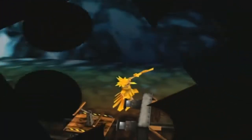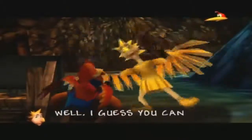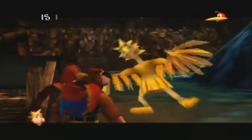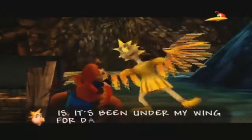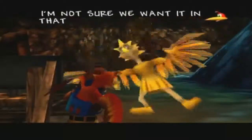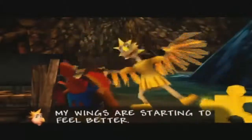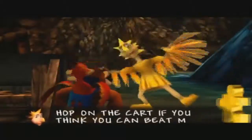Now let's see what kind of prize she'll give us. 'Well I guess you can have this shiny thing I found before I got locked in that cage.' Is it a Jiggy? 'I can't remember what it is — it's been under my wing for days.' Ew! We're not sure we won it in that case. Suck it up Kazooie — we're going to take it with us anyway. That was a fine race! 'My wings are starting to feel better — how about racing back again? Hop on the cart if you think you can beat me again.' First we'll take the Jiggy.